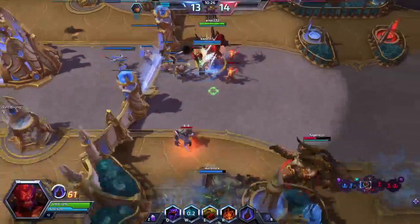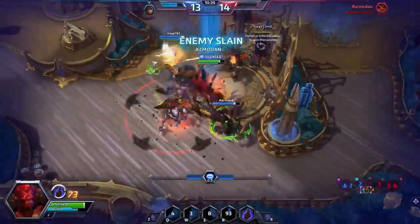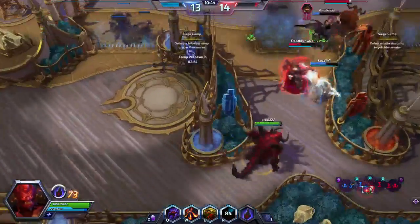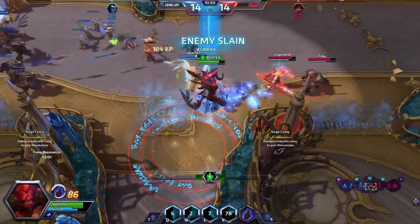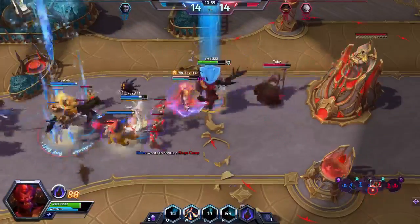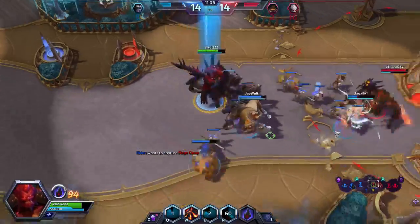A second Eldrazi Temple — very concerning. We're not going to get Tron easily. On the other hand, we'll play our Sylvan Scrying right away. We have a Tower already, so let's grab a Mine. Sylvan Scrying for the next piece of Tron is probably a better bet than an Expedition Map.